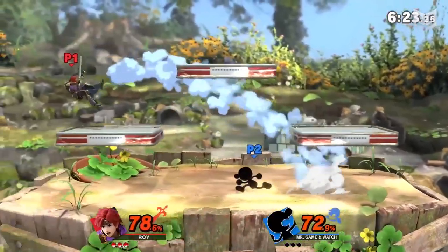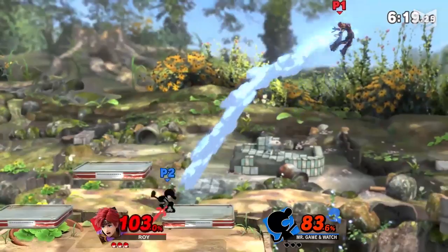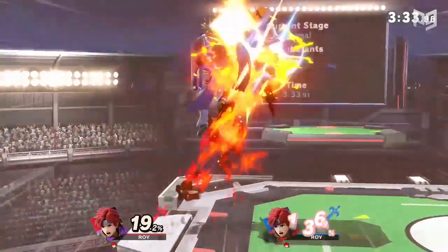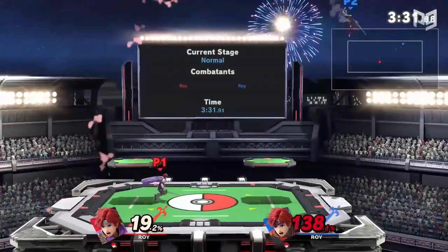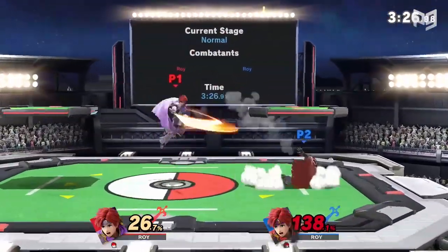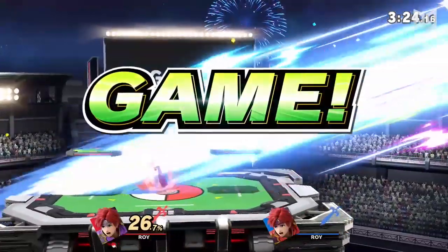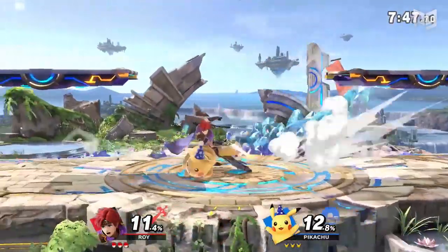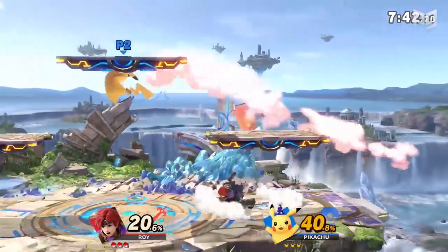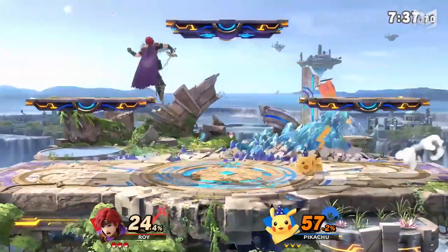Roy's kill setups don't end there. The young lion hits hard overall, and his forward tilt makes for a good finisher for opponents at solidly high percent. This move is even faster and less punishable than Dancing Blade or forward smash, so it works better if you're dealing with quick opponents that can punish you hard, or if you're at high percent yourself and need to hit but avoid getting hit. Sometimes a jab or down throw can lead to a forward tilt as well. If opponents are above or behind you, switch to up tilt instead. If an opponent is moving or rolling a lot, you can also use your dash attack to catch up with and kill them.